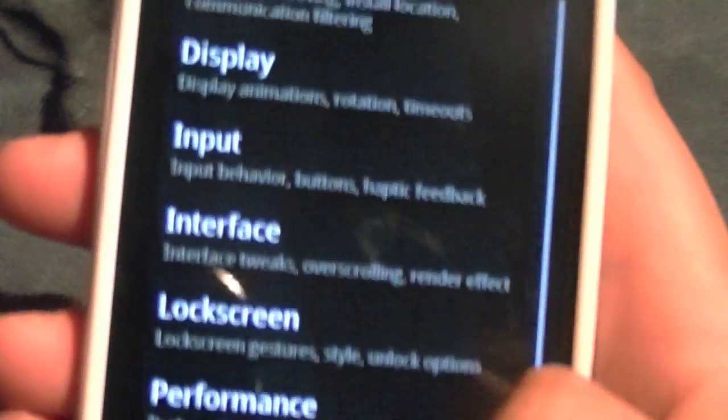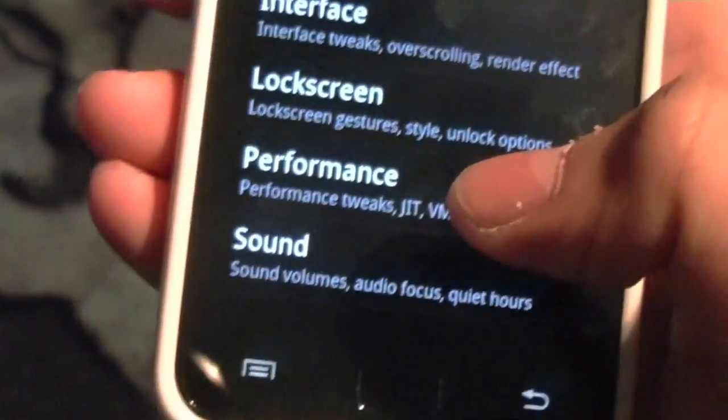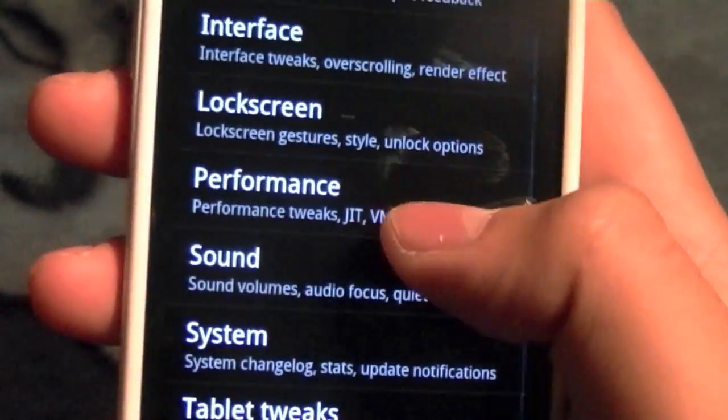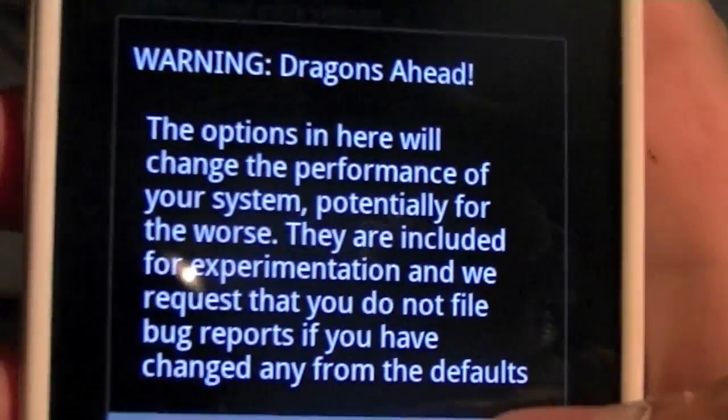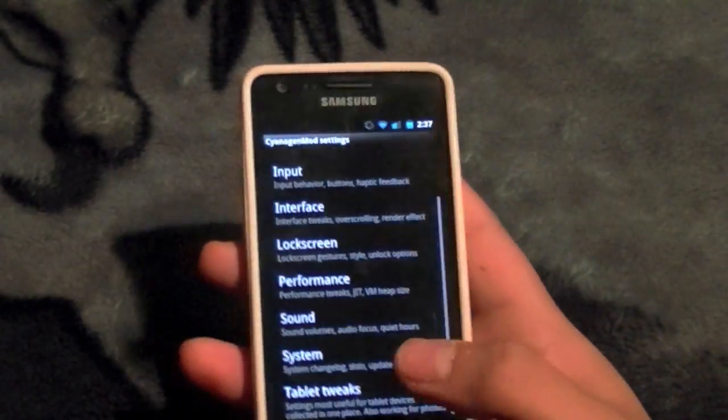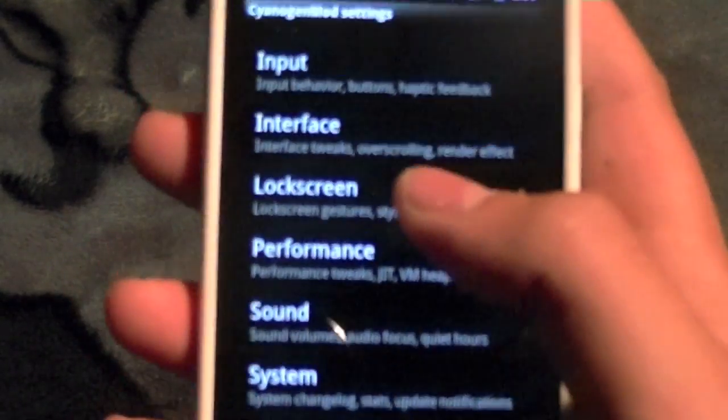A lot of people say don't mess with CyanogenMod settings — but do mess with them. The ones you don't want to touch are under Performance. See right here: 'Dragons Ahead.' You don't want to mess with those — that's what SetCPU is for. But everything else you should explore.